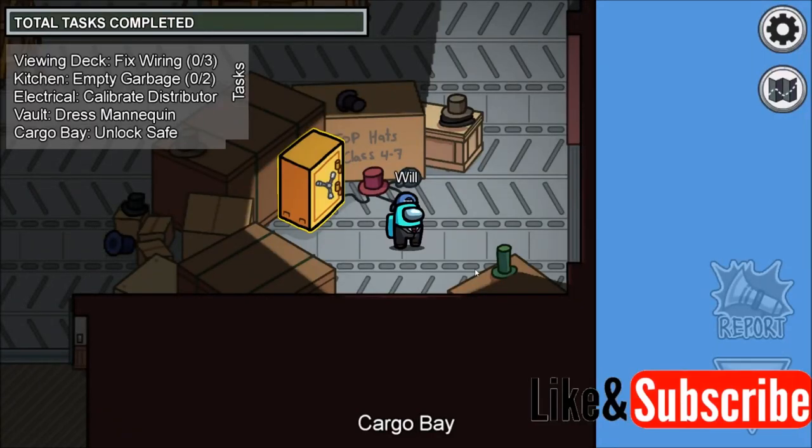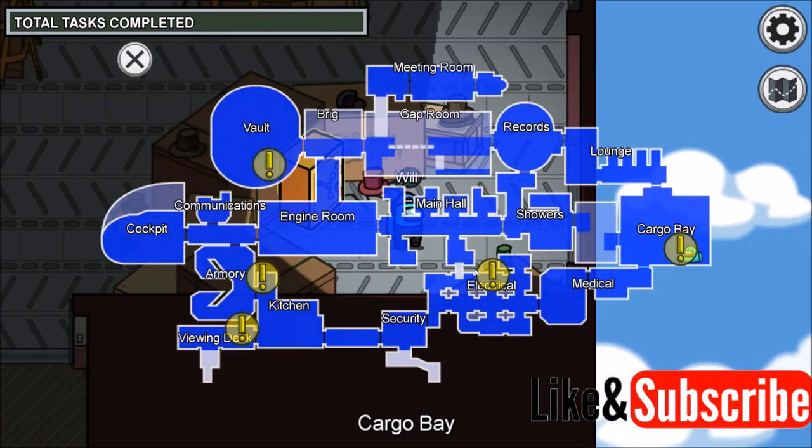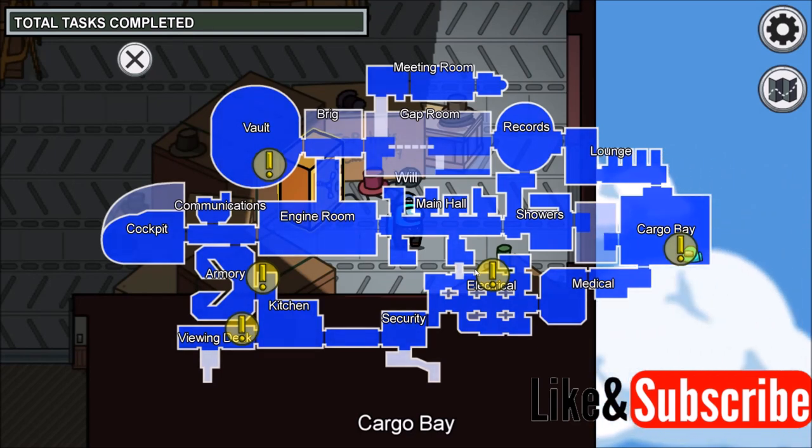In this video I'm going to show you how to do the cargo bay unlock safe task on the airship map in Among Us. The cargo bay is located on the far right side of the map, and the safe itself is located in the bottom right half of the cargo bay.